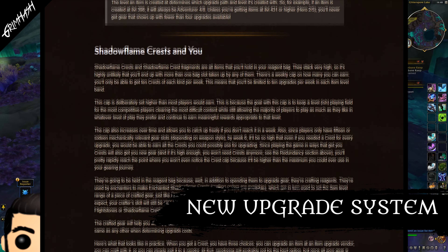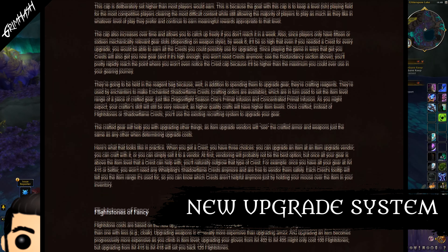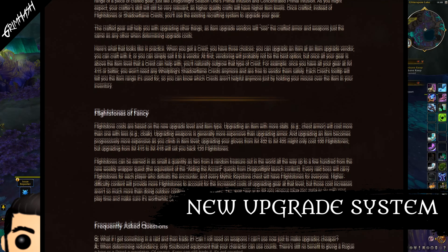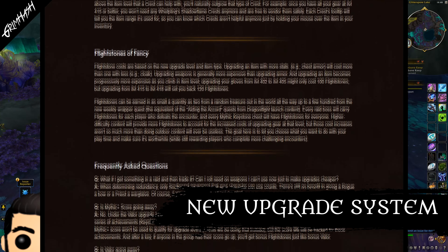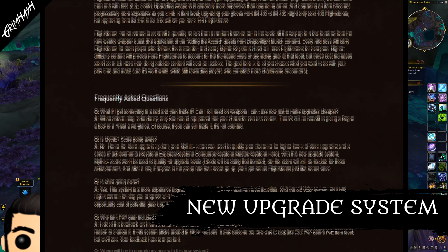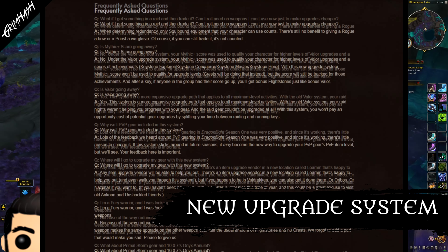Now four crests we can earn in total. The whelp, as I mentioned before, is LFR level. We have drake, which is equal to normal raid difficulty. We have worm, which is heroic. And finally, we have aspects, which is the mythic level. Once you reach basic mythic level, you are unable to progress further. You would literally have to do mythic content to get any of the higher level gear.